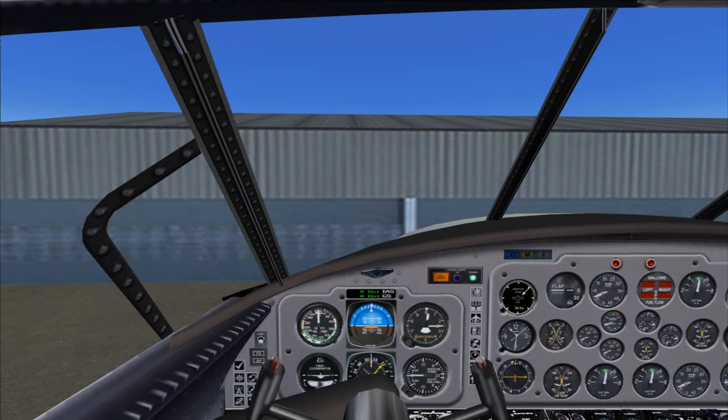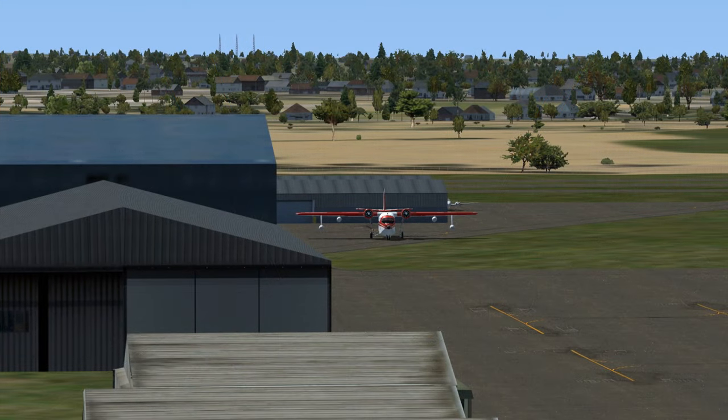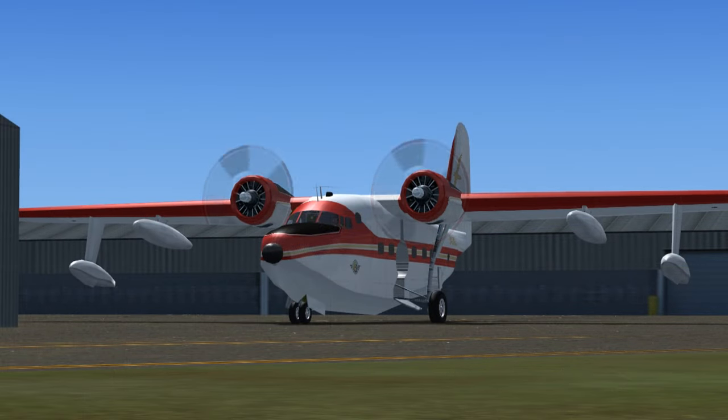Albatross 43 Gulf Tango to Chino Ground: 43 Gulf Tango is ready to taxi, east departure, with weather information Kilo. Chino Ground to Albatross 43 Gulf Tango: Roger, taxi to and hold short of Runway 8 Left via Taxiway Juliet and Alpha. Contact Chino Tower on 118.5 when ready, squawk 1200. Roger, taxi to and hold short of Runway 8 Left via Taxiway Juliet and Alpha, contact Chino Tower on 118.5 when ready, squawk 1200. Albatross 43 Gulf Tango.